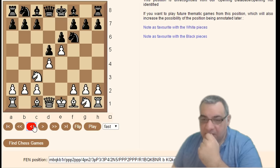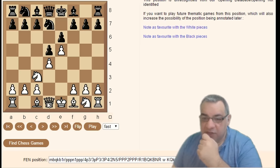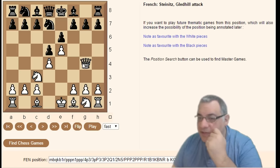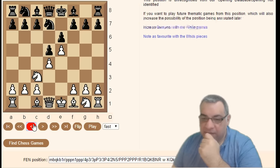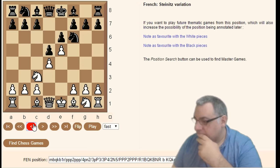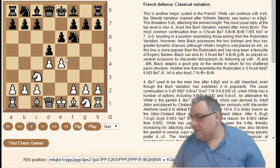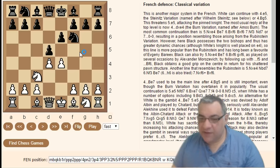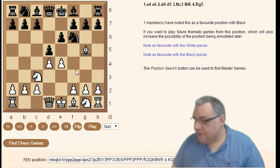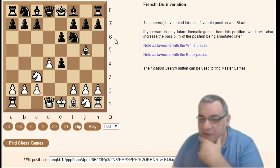Going back: on e5 Knight fd7, an early Queen g4 is the Gledhill attack. You can also have Knight f6 without even going e5 first. After Knight c3 Knight f6, Bishop g5 is very popular — we go into the Burn variation with d-takes e4.